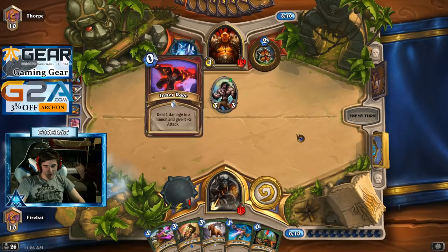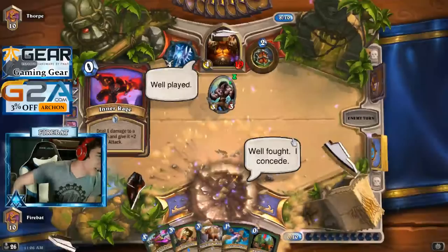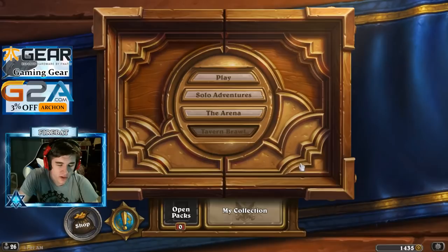We're done. Use Multi-Shot. I'm saving Multi-Shot for Patrons. We need more draw — for sure. We can just use Joust as a regular draw card and have expensive draw cards to go with it. That's probably better.